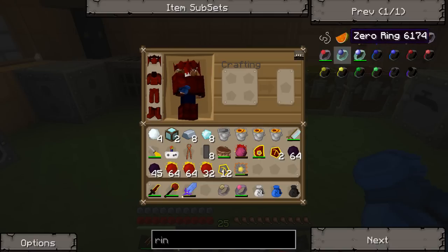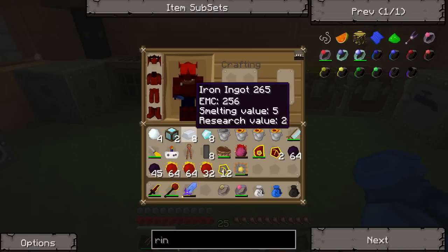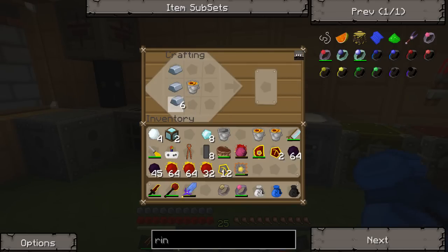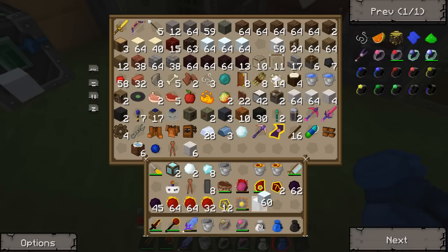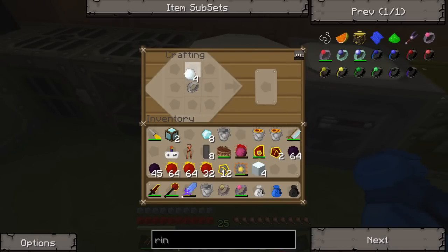We need the Zero Ring: four pieces of snow, two snowballs, two dark matters. We also need a bucket of lava in the middle, iron ingots for another iron band, dark matter on top, and snowballs on left and right. That gives you a Zero Ring.